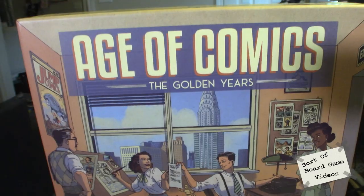You're probably a nerd — you're watching a video about board games. You saw from the title that it's about a game about comics, so that's why you're probably watching it. Age of Comics: The Golden Years — what is this game? It is a worker placement game set in the 1930s where you're making comic books for a company that you own.